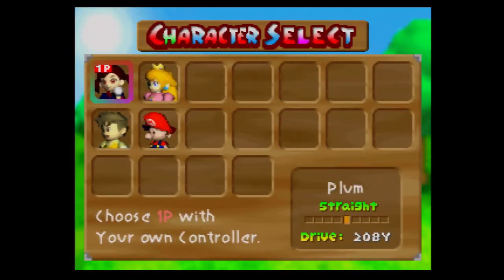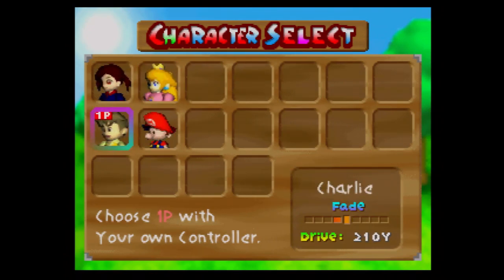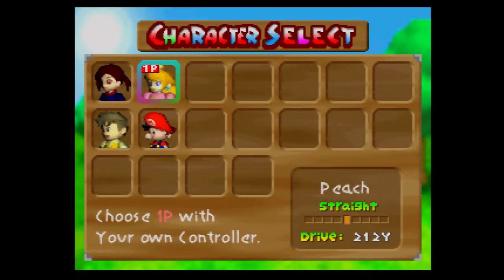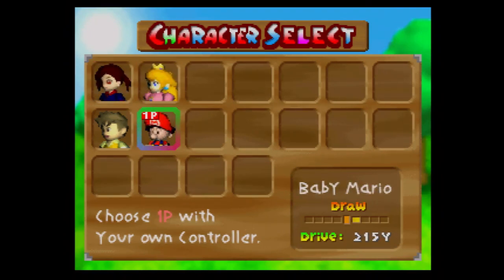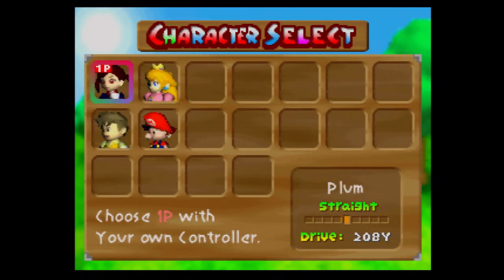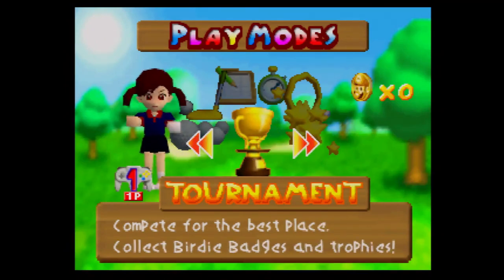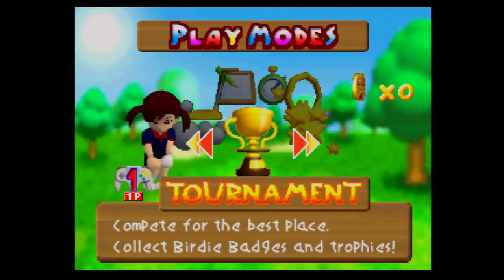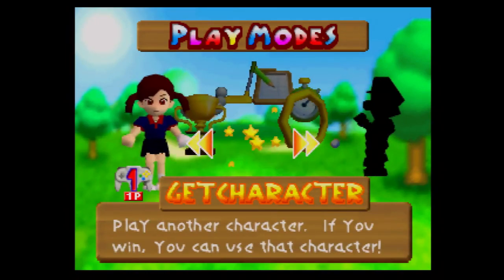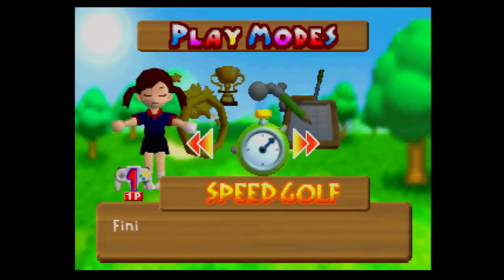Starting one-player mode, the first set of characters are Plum, Peach, Baby Mario, and Charlie. They don't typically have the best distances. Plum and Peach both hit it straight, Baby Mario has a draw, and Charlie has a fade. I'm going to try to showcase all of these characters — for the first character we'll use Plum. Hitting the C buttons lets you change color palettes. There's tournament mode where you compete for the best place, collect birdie badges and trophies. There's also 'Get Character' — play another character and if you win you can use them.